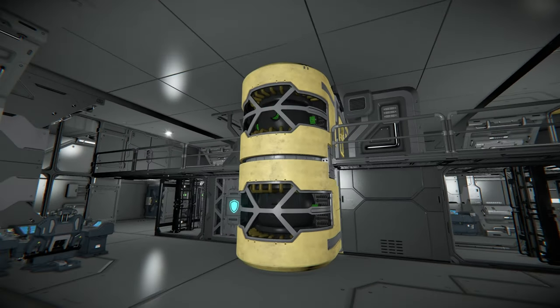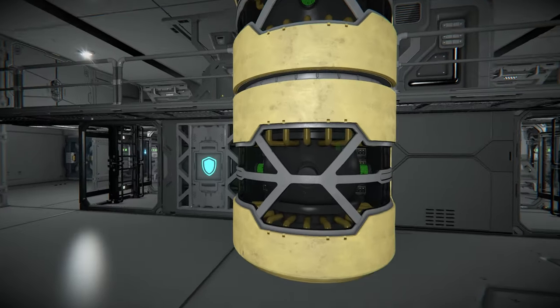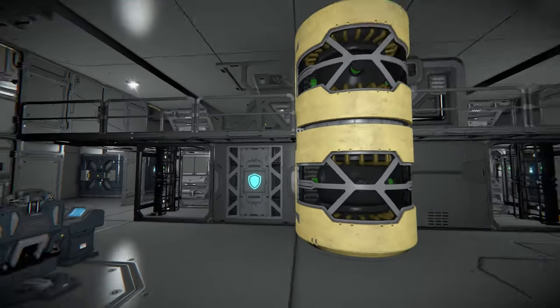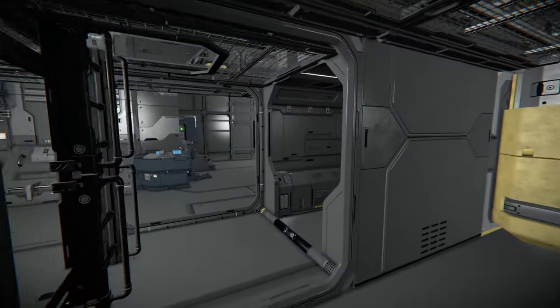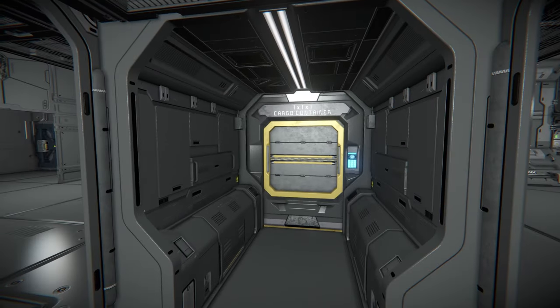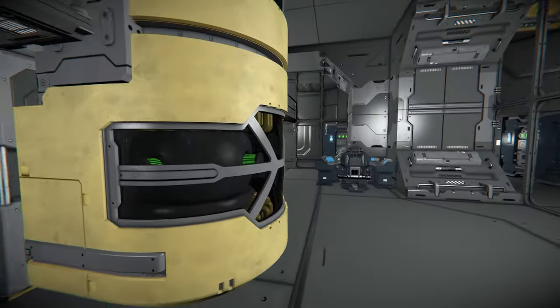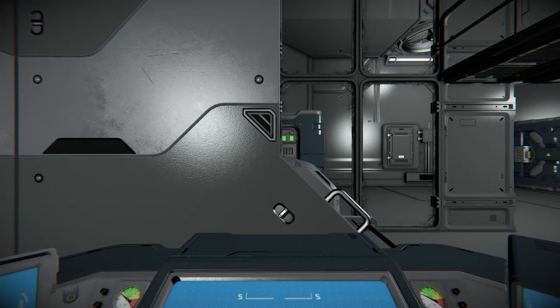Down here we've got the warfare reactors — when I first checked this out I didn't realise these were the reactors, as I don't use warfare reactors much and forgot how they looked. There are two here and two more over there. The AI block is present, meaning we can use it to control things. There's also another turret controller block and access to the cargo container.